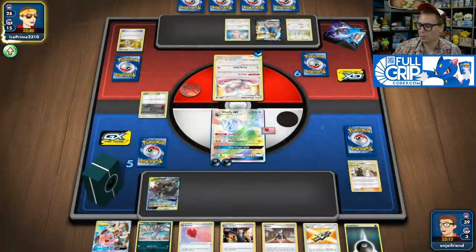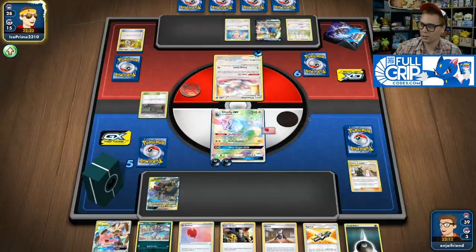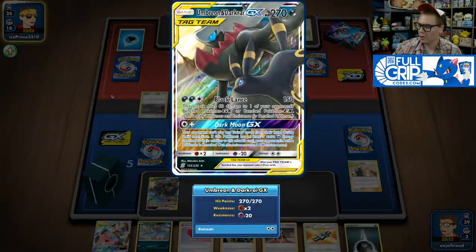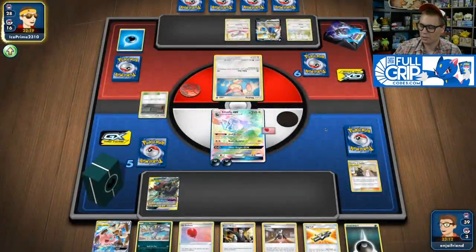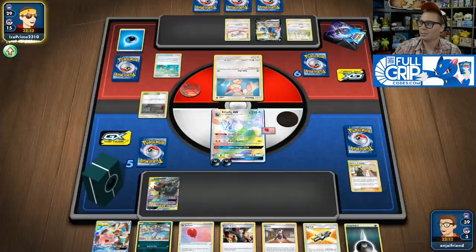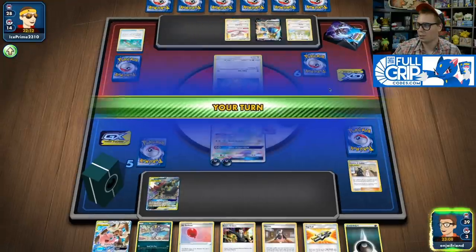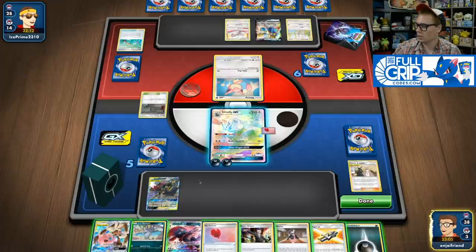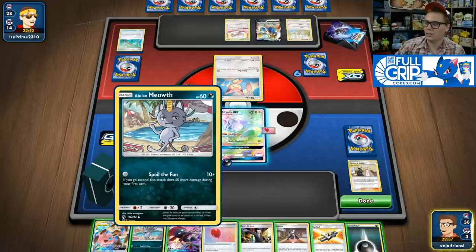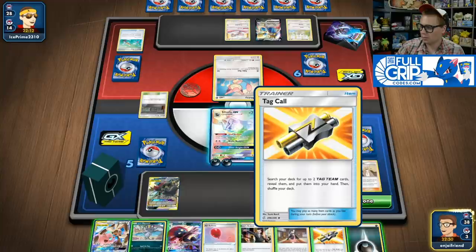I'd love to find my Chaotic Swell so I can continue using Disc Reload to get resources to close the game. Umbreon and Darkrai could be okay — 150 damage is solid, and having Dark Moon GX available could buy me a turn. My opponent is going to Ordinary Rod and Intrepid Sword. They'll only have 6 cards in hand. I think I'd rather Boss's Orders this turn, but it's a little sketchy because I don't have a Sneasel in play and won't have any way to accelerate energy. I could put the Alolan Meowth down so I'm always live for a Red and Blue play.